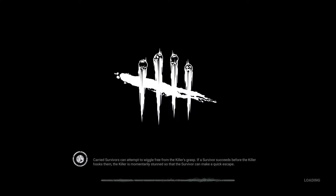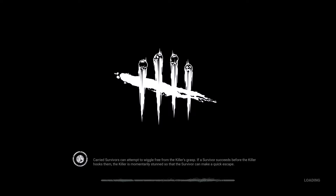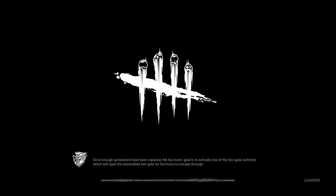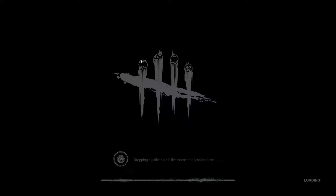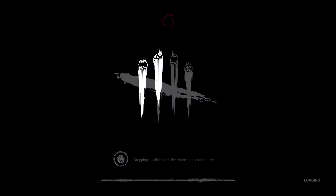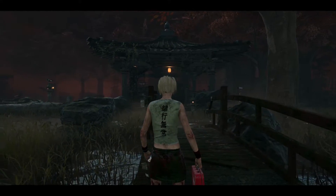It could be a little conspicuous for the killer — if he comes by the generator and sees the med kit on the ground, he'll know a survivor is nearby. Also, if you don't know: you have to be careful how you run. Without lightweight, running leaves scratch marks on the ground and walls, which is how the killer finds you. With lightweight, it's harder to track. And it looks like we're in Yamaoka's Estate — let's do this.